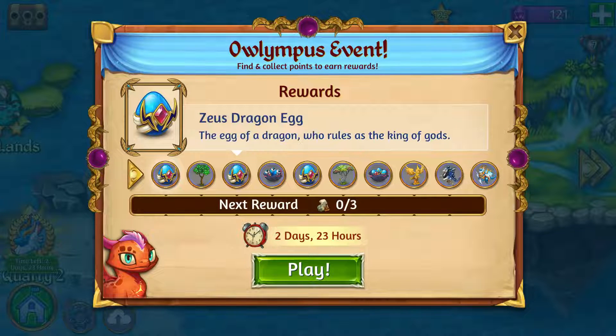The fifth reward is the third Zeus dragon egg. If you want, you can make the Zeus dragon at this point, but you probably want to hold on a little while just to see if you can get further. The sixth reward is an aged dragon tree, level six — your dragons will be able to harvest that for wood and possible prizes too.